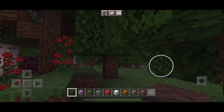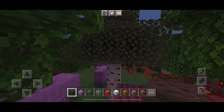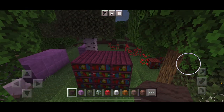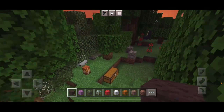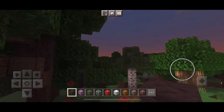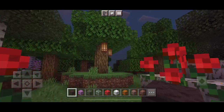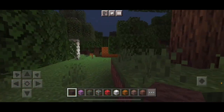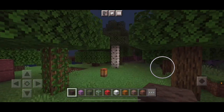Wait, the sun's setting. Let's see how the lanterns look at night. Hi, sheep. There's a lantern there — I put those two on the tree. They look really nice at night. They also keep the mobs away, which I also like.